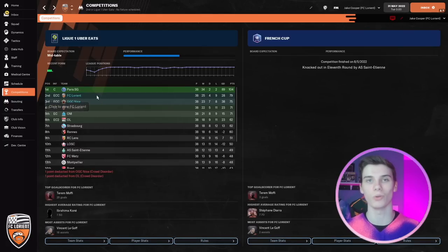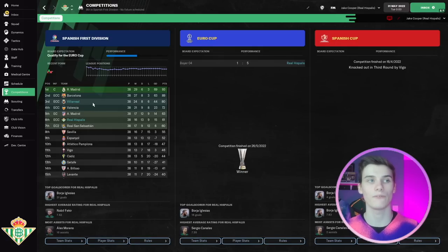Two of our French teams got Champions League football. The only team that beat them in the league was PSG, which you'd expect. Nice were predicted to finish sixth and finished third. Lorient had a relegation prediction but managed to finish second, earning Champions League football and playing absolutely out of their skin. In Spain, Villarreal finished third, and Real Betis — expected mid-table — finished sixth.